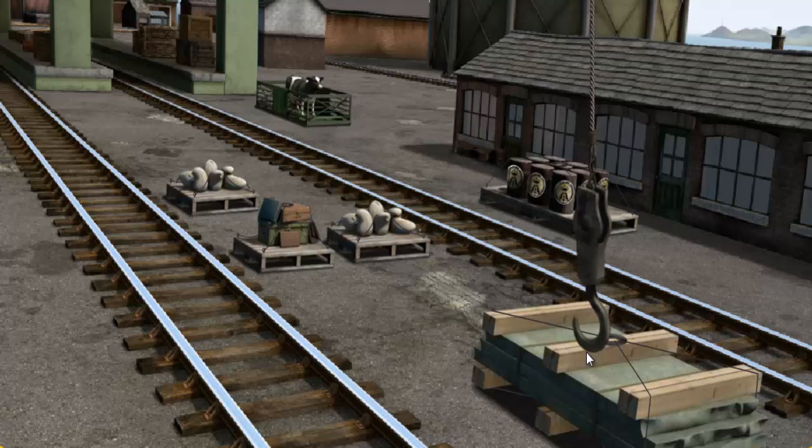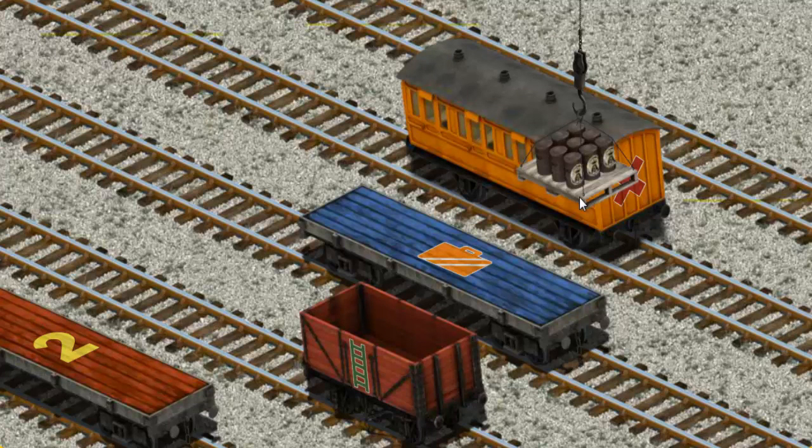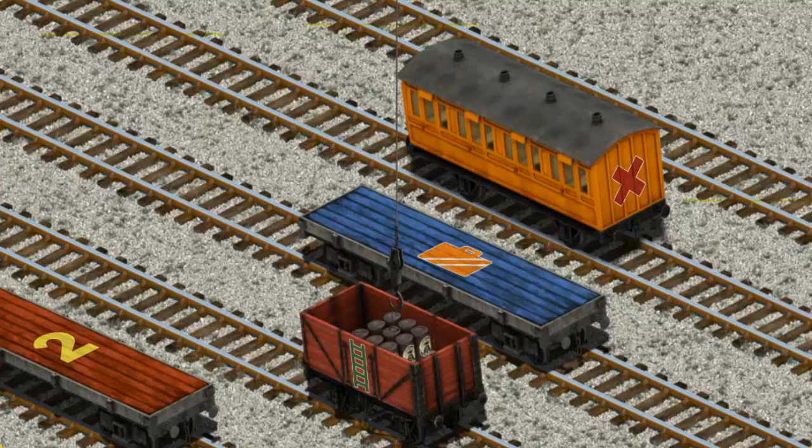Help Cranky find the oil drums. That's not the right one. You've found them! Let's lift and load. Now the cargo must be loaded. Show Cranky where the red cargo car with the picture of a green ladder is. That's it!